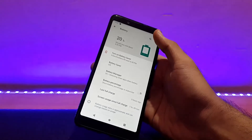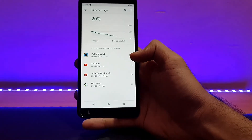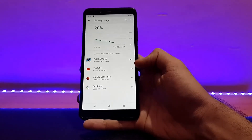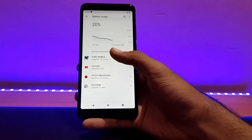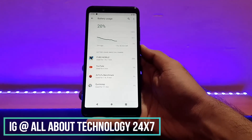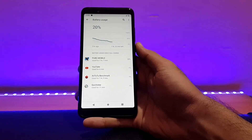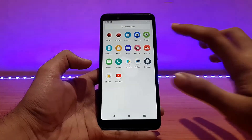Talking about battery life — when I first booted the ROM, the device was at around 50% charge. I played PUBG, watched YouTube videos, ran AnTuTu Benchmark, and used a couple of small applications. Now the battery is down to 20% with 1 hour 32 minutes remaining. For detailed information, follow my Instagram — I'll have a link in the description. Overall, battery life is really good in this ROM with no bugs.